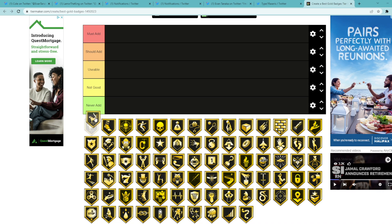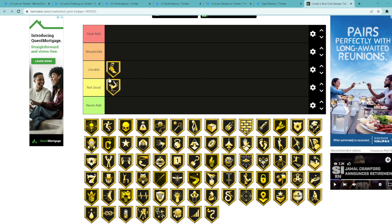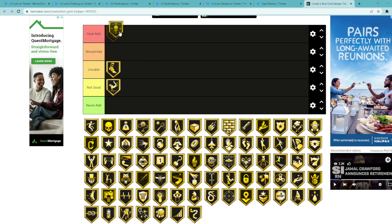Starting off with the first badge on the tier list is Acrobat, and I don't think it's a very good badge to add. I wouldn't put it in never add — you can maybe throw it on a card, it may have some sort of value. Angle Braces I think is usable. Let me know in the comments what you guys would change about my tier list. Dead Eye I think is a must add — really good shooting badge, good on centers, good on point guards, good on forwards.